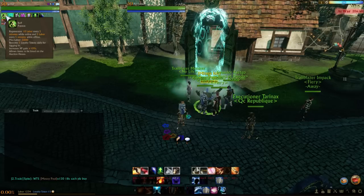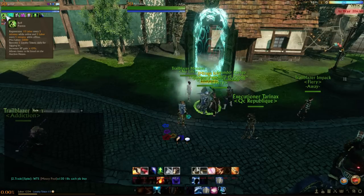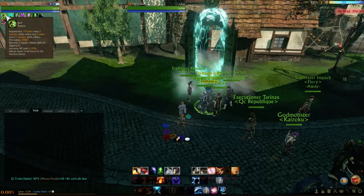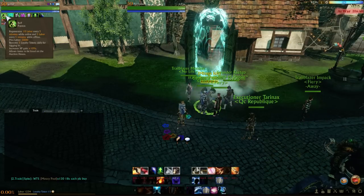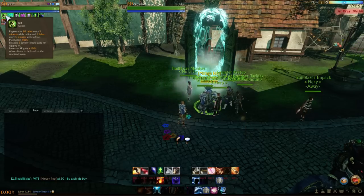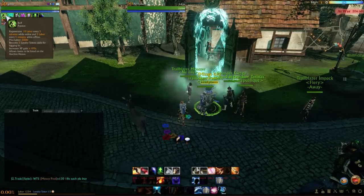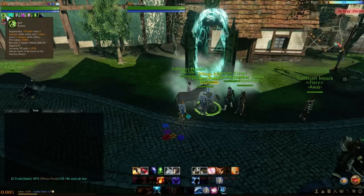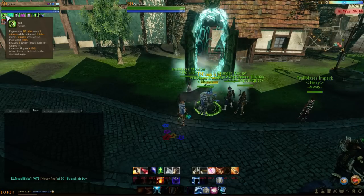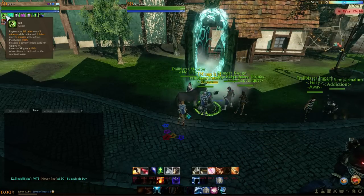For example, I'm on EU so I'll log in, mine for 10-20 minutes, log off and do my NA stuff. Once or twice per week I'll list my ores — iron, stone, whatever — on the auction house and use that gold to buy more Apex. You will never lose your patron status if you just log in every day. It's that simple, that easy.